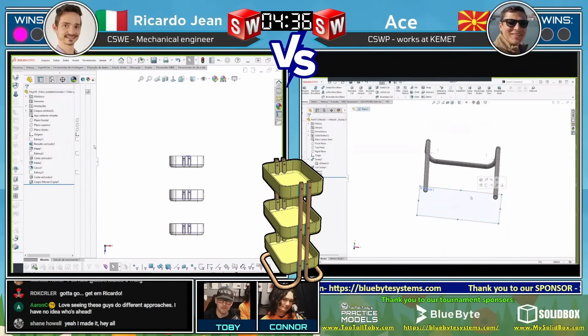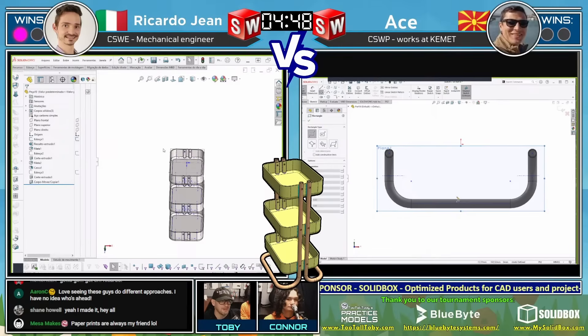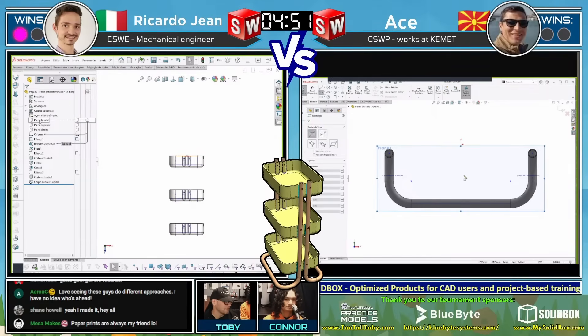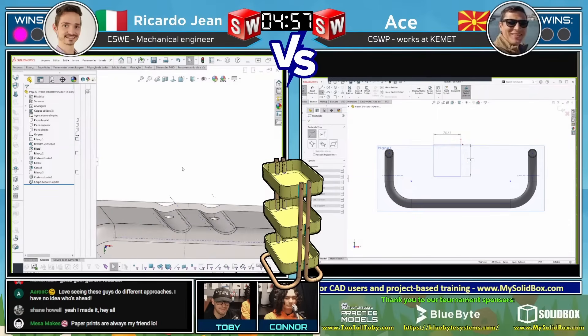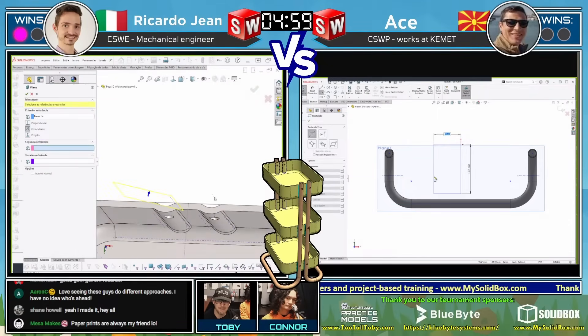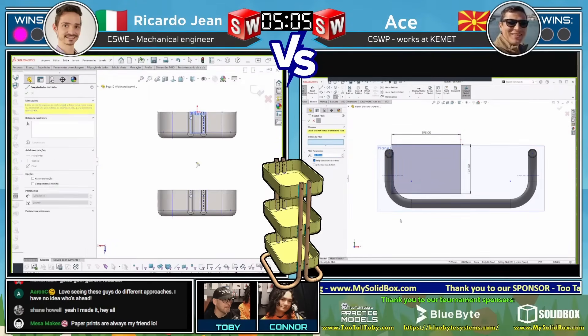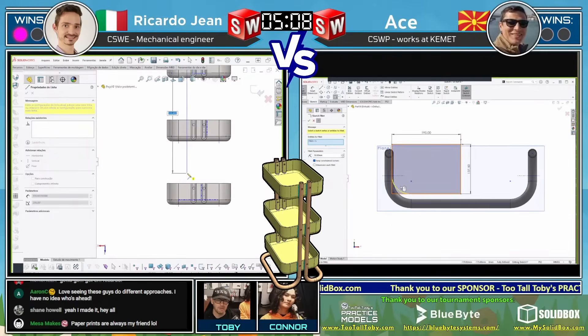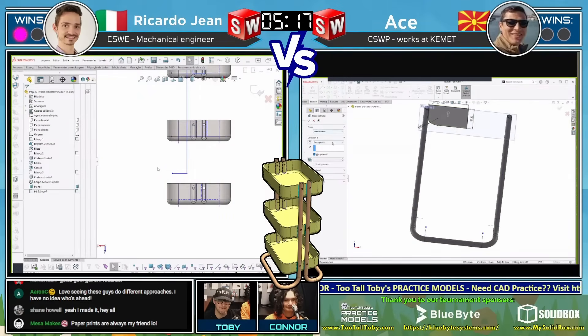On TutalToby during the tournaments, we try to create challenges where, when you've got multiple components that work together, there are relationships and dimensions that are often related to one another. A lot of times it is better to design the parts together, but we've seen plenty of runners use different workarounds to decide what ends up being the fastest way to come up with the mass. Ricardo Jean opted to make that as a multibody pattern. Ricardo Jean focused on creating the shelf first, where Atze decided to focus on making the tube first, and now Atze is going through and creating the geometry for the shelf.